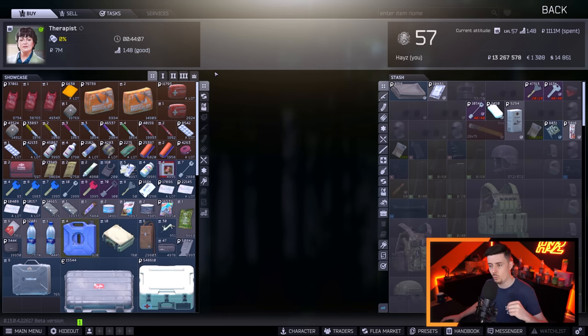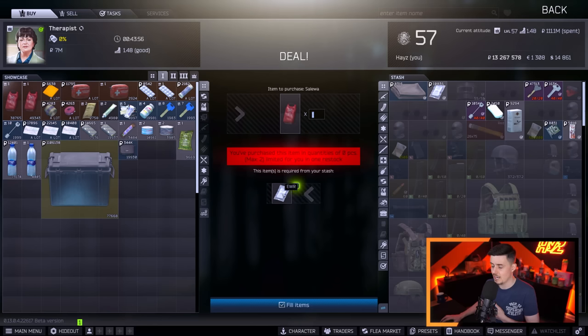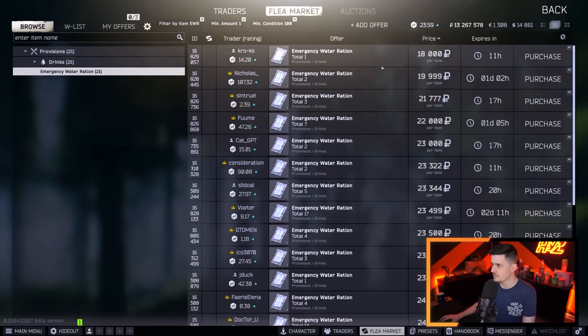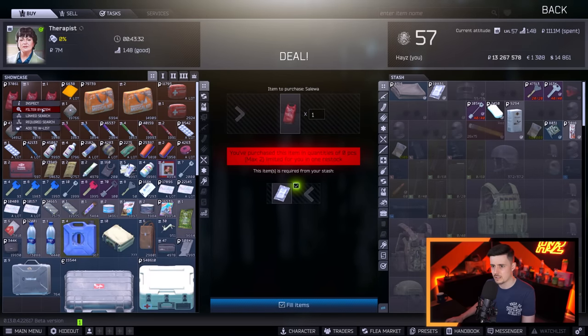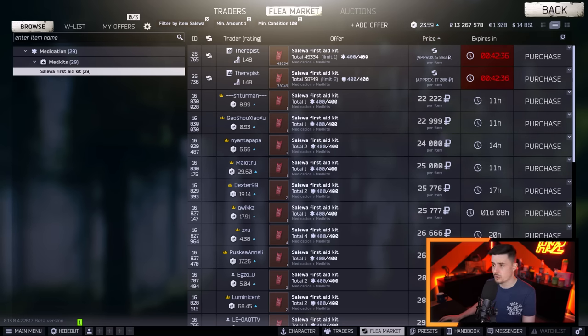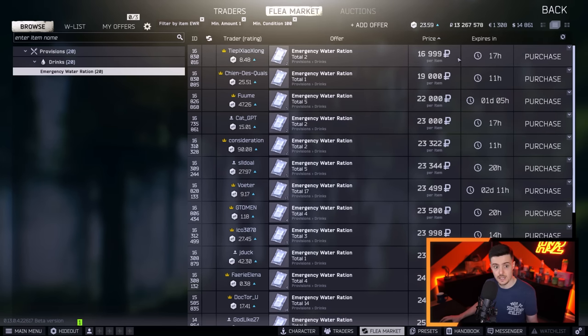There are two trades I've got: one at level 2 and one at level 1. We'll start with the level 1 trade, which is for a Salewa. You can get two max per reset, and it requires an emergency water ration. These are generally about 17k depending on the time of day. You'll usually get Salewas for about 23k on the flea market. So if you want Salewas, go to the flea market, buy yourself a water ration for 17k, trade it, and you've got a cheap Salewa. You get two per reset, which is quite good.